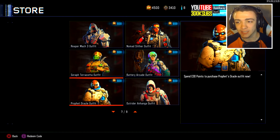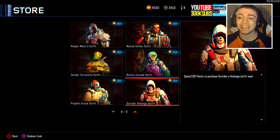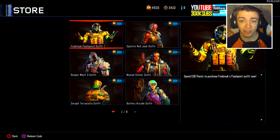Moving on, we have the Prophet Oracle, which is kind of blue and white. This one is hands down one of my favorites too. We have the Outrider Anahonga outfit — literally the Outrider is a demon, guys. Look at the red eyes, because this skin looks so freaking amazing, I'm going to buy this one 100%. And then we have the Ruined Nightmare outfit, which I already purchased. For some reason, probably on your accounts, it'll show you can spend 300 COD points to purchase the contract and then win 15 games to unlock the outfit.